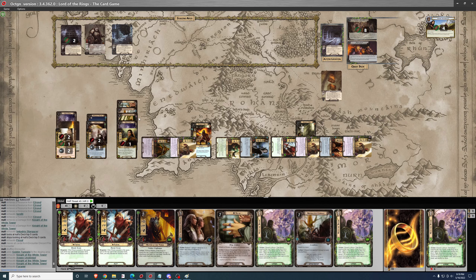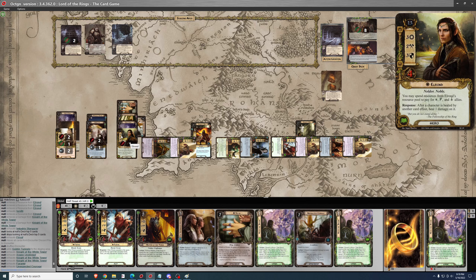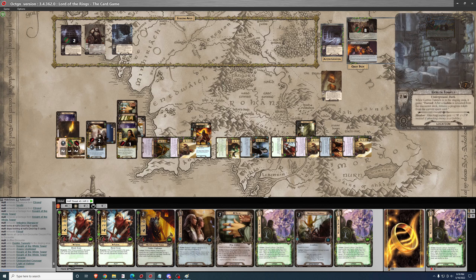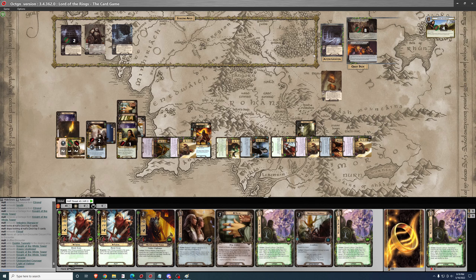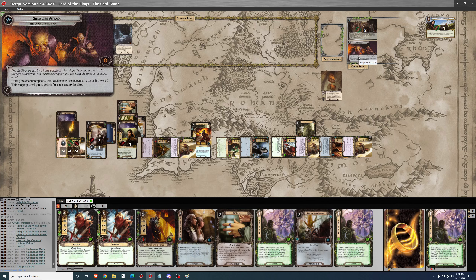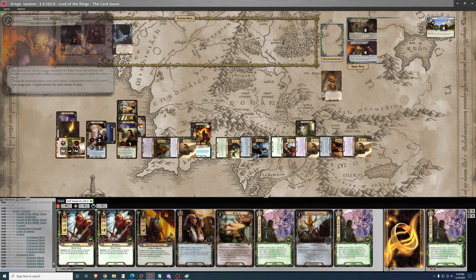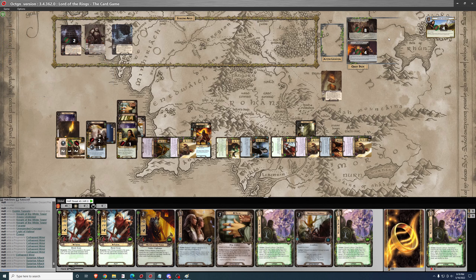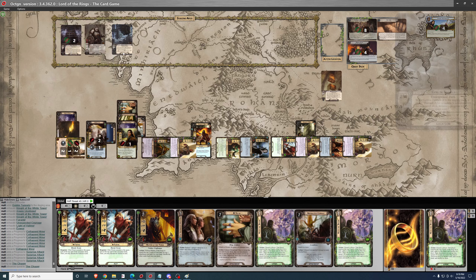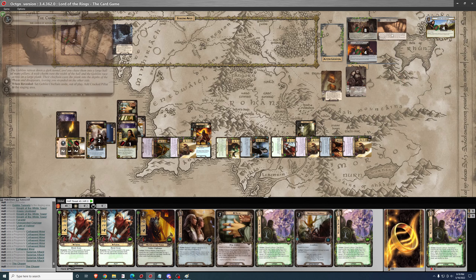Questing for 24 to 7 — that's 17 progress. 16 more needed. 4 completes the quest. We're on to Phase 3. Set Goblin Chieftain aside out of play. Add Cracked Pillar to the staging area.